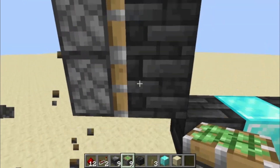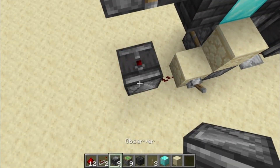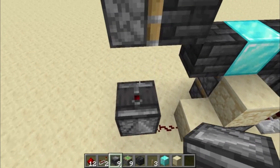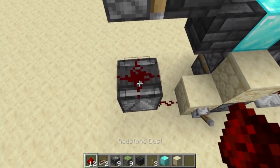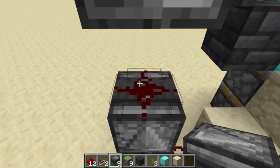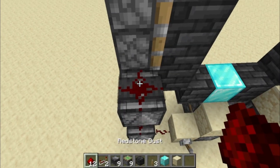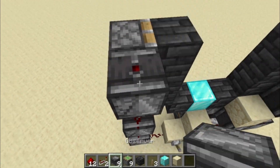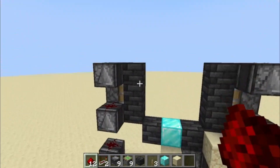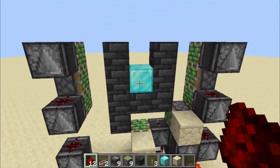Do the same thing you did for the other side with the pistons. Place an observer with the eye facing the sky and the face facing the redstone dust, then another observer with the face facing that redstone and the eye pointing to the sky, then redstone dust. Do that one more time — eye facing the sky, redstone dust. That side is done.